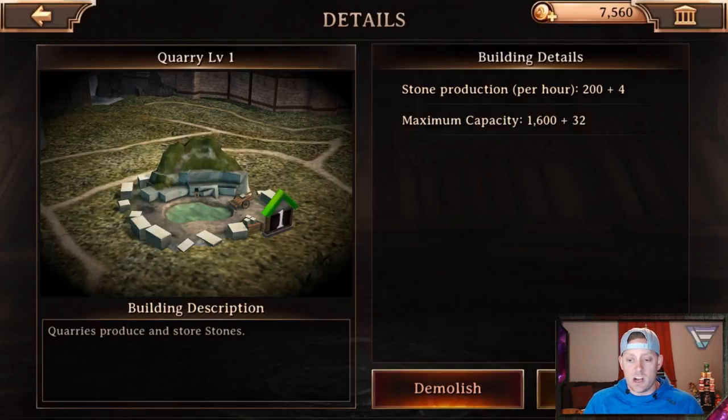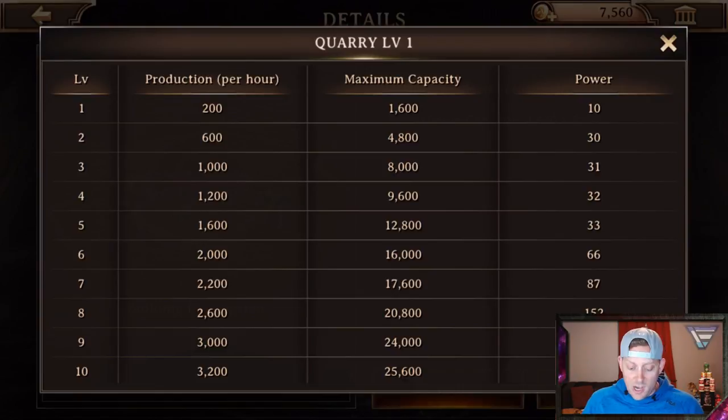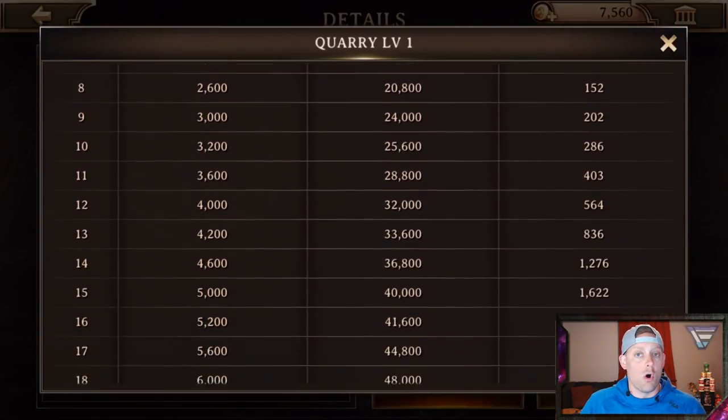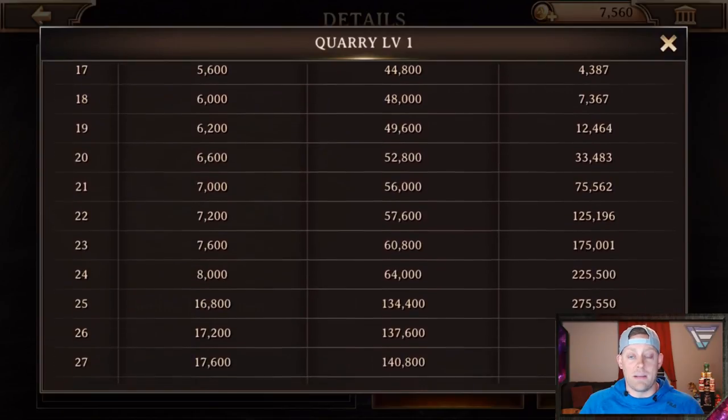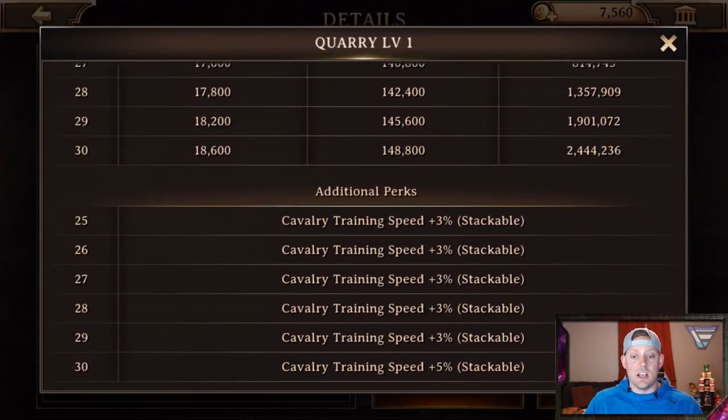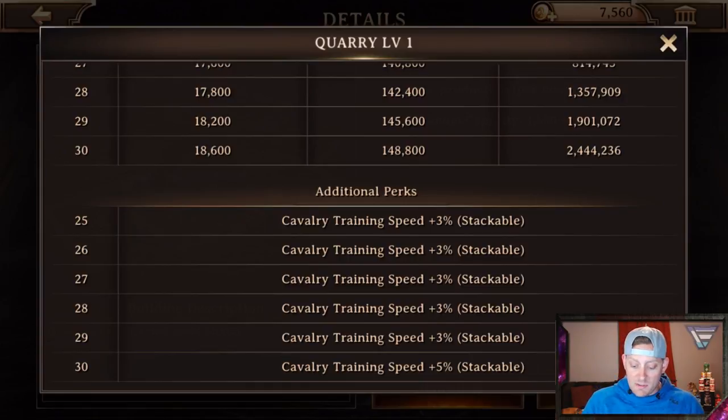You can click on more, which is the button right underneath my face right here. When you click on more it gives you the production, the capacity, and the power. All of these go up to level 30. I'm not going to go into details about all the statistics. As you guys can see most of these things are stackable as well - that means you can go one on top of the other and reap more benefits from each of them. So level 30 for all of these. That's the quarry.